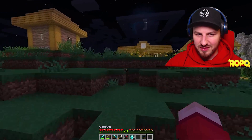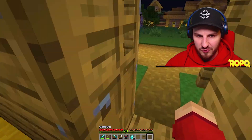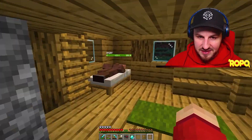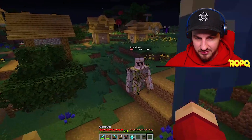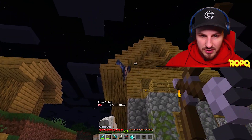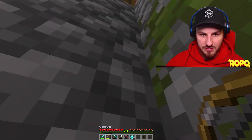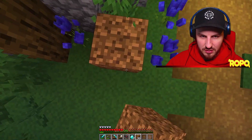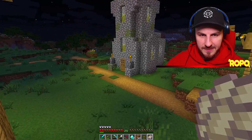Jack just wants to go mining for diamonds again — he's got the knack for it now and was unbelievably good today. Suddenly a phantom appears — we weren't expecting that at all. We kill it and grab the phantom membrane. We must not have slept properly today.